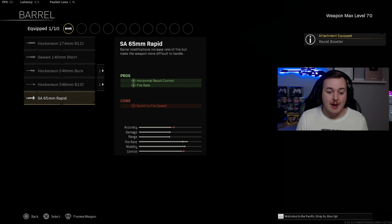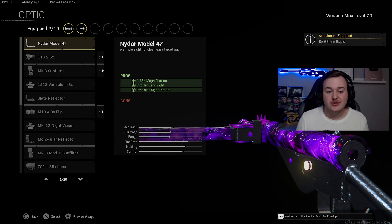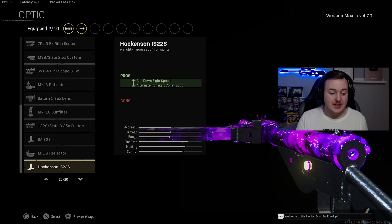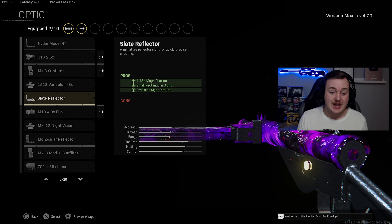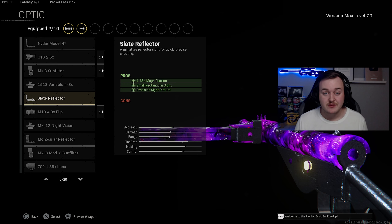For the barrel, we're adding on the Rapid Barrel for horizontal recoil control and fire rate — a really good combo with the Recoil Booster for a fast time to kill up close. For the optic, you can use the Nydar Model 47, the Slate Reflector, or iron sights. I'm going with the Slate Reflector personally.